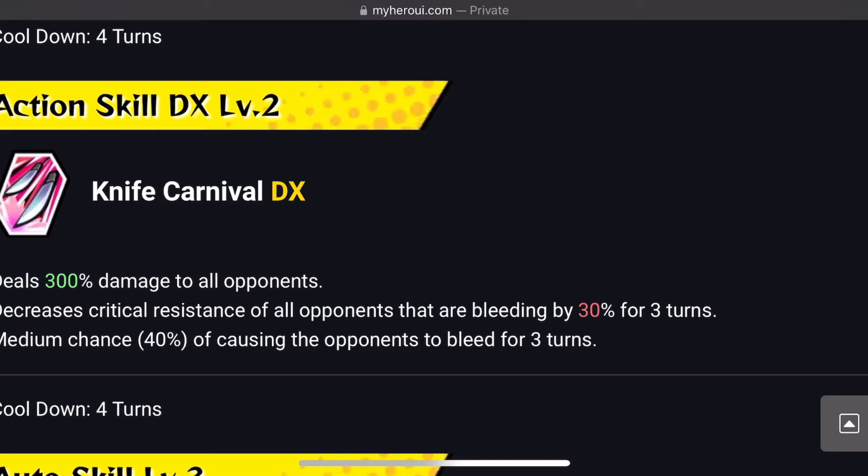Critical resistance is a good thing to have on a character on AoE, however I feel like she should have had a little bit more. Maybe they could have given her lower defense by 30% or less, or if they wanted to be crazy with it, speed and power — that would have been awesome as well.